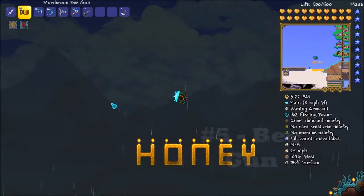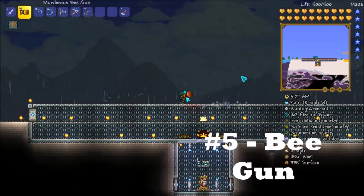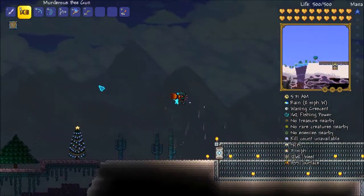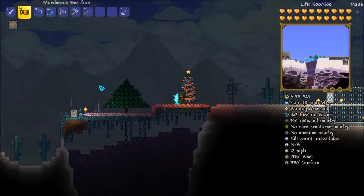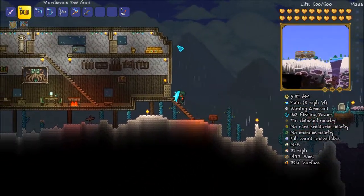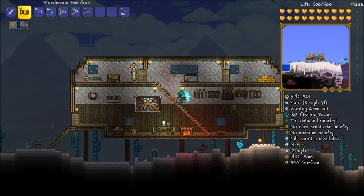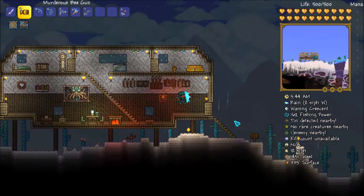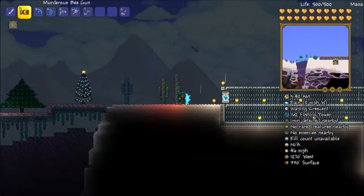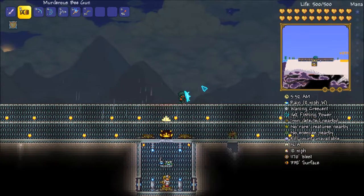So at the number 5 spot we have the Bee Gun. It fires rounds of bees in multiple directions when you shoot. However, it consumes mana like an Absolute Eater. It has quite a fast fire rate, but it of course consumes mana very, very quickly, so you should be pretty cautious. It drops from the Queen Bee boss.